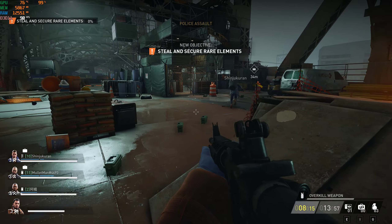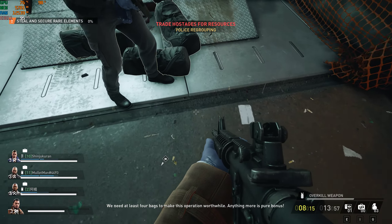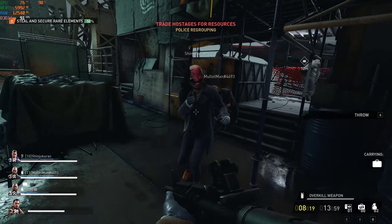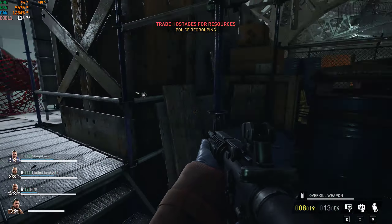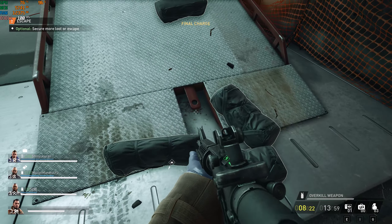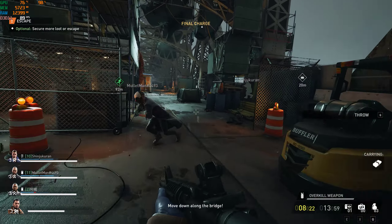Drop the bags. We need at least four bags to make this operation worthwhile — anything more is pure bonus. That's one bag. Three bags and counting. That's all of it — let's get out of here! That's five bags. Move down along the bridge! Dozers coming in — be prepared! That's seven bags.